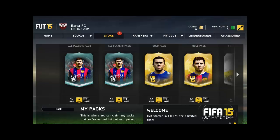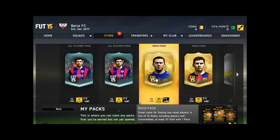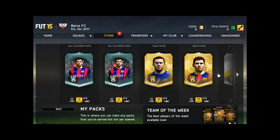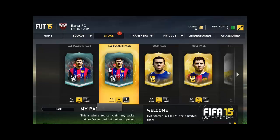Hello guys and welcome to the FIFA web app - FIFA 15 web app, Ultimate Team. As you can see it's FIFA 15. We got some free packs: we got two golden packs, we got two old player packs, we got one silver pack. That's the FIFA 15 web app Ultimate Team.